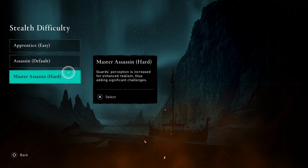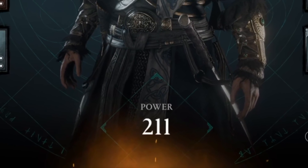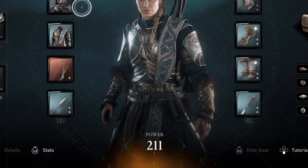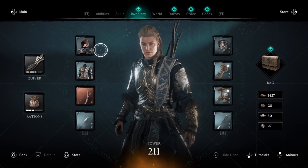The gameplay you see is on very hard and the stealth difficulty is on Master Assassin. To complete this build, you're going to need about 200 to 210 skill points, but you can really start working towards it once you pass 100 power and slowly get to this build.